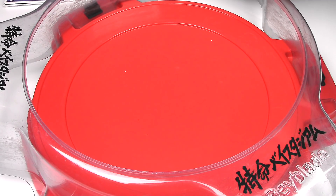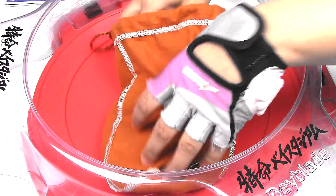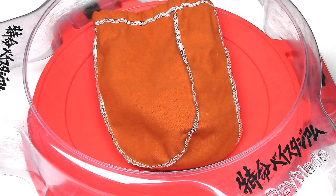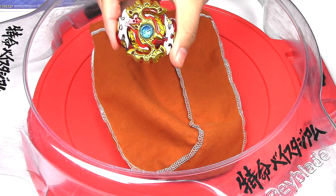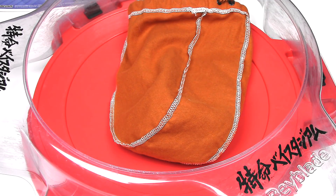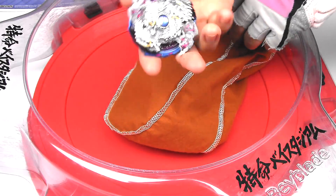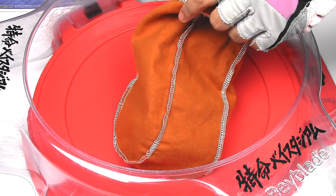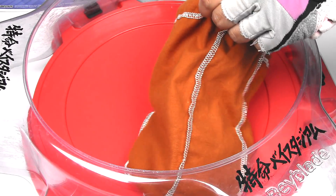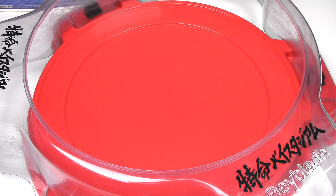So what I'm going to do to get the brackets all set up — I'm gonna put all the Beyblades in this little sack and do a mystery pick, so it's pretty much all randomized. So let's get this all mixed up. First pick: Spriggan Requiem versus Alter Kronos. Twin Nemesis versus Nightmare Longinus. Ark Bahamut versus Maximum Geruda — that's gonna be an interesting battle. And the last two: Siege Excalibur versus Beat Kouken. Very, very aggressive Beyblade. So I'm gonna fill out the brackets and start this tournament.